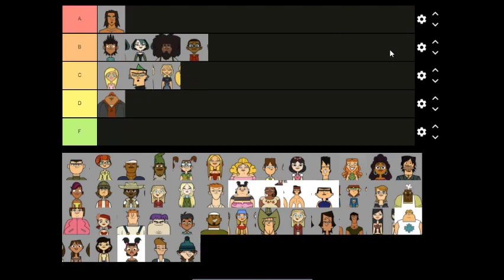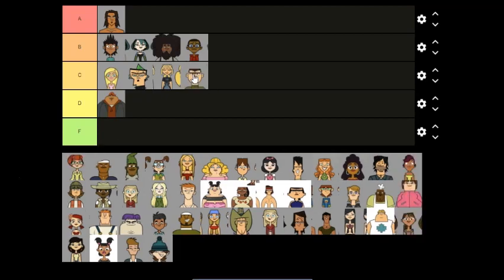I think the later seasons tend to be a bit less cursed because in the confessionals they have characters facing forward more often. In Island they'd almost always be on the side, so when they were forward it really looked strange.